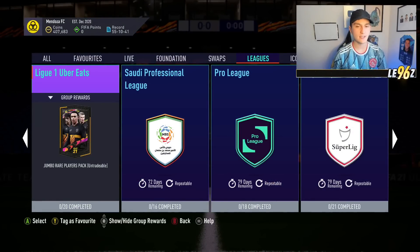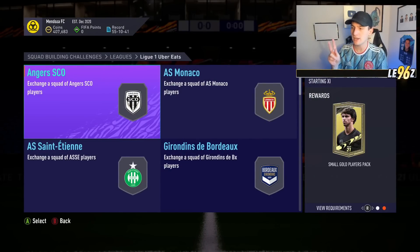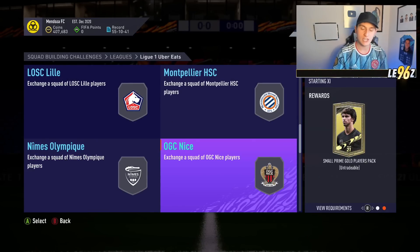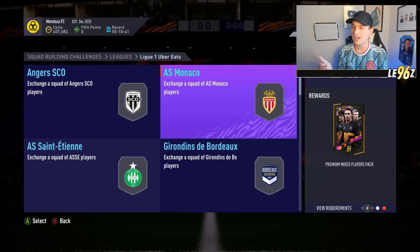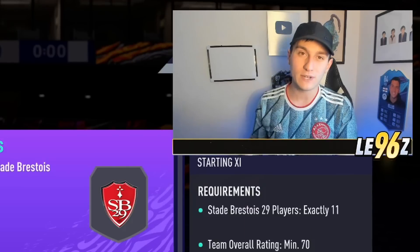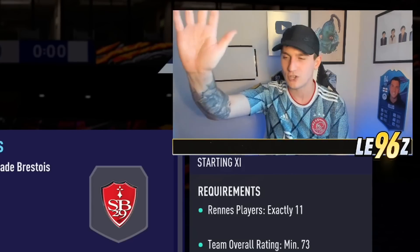Next it's Ligue 1 — you get a Jumbo Replayers Pack for completing it. There are only two SBCs I'd recommend from this: OGC Nice, which gives a small Prime Gold Players Pack, and PSG, which gives a Mega Pack and a 100k pack for the league completion. I don't feel like the individual packs are the best, but it's pretty low cost compared to the Premier League or La Liga Santander.